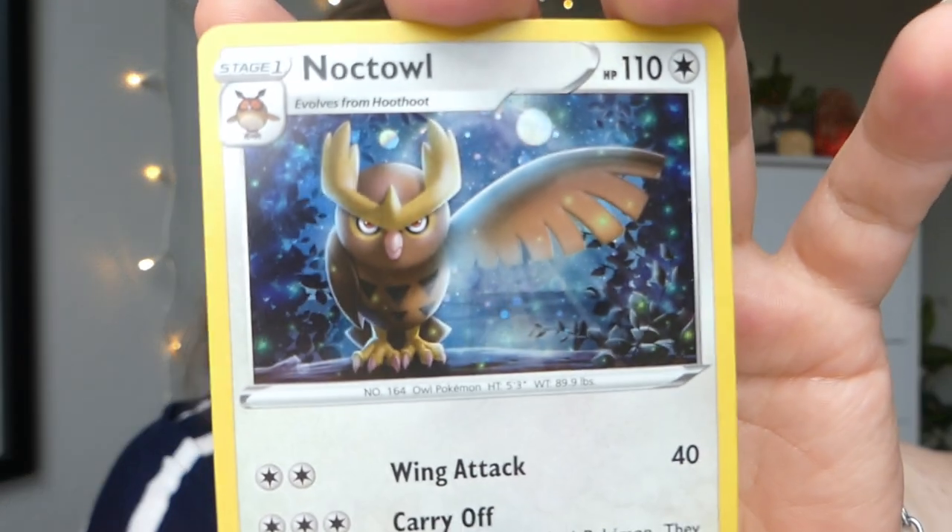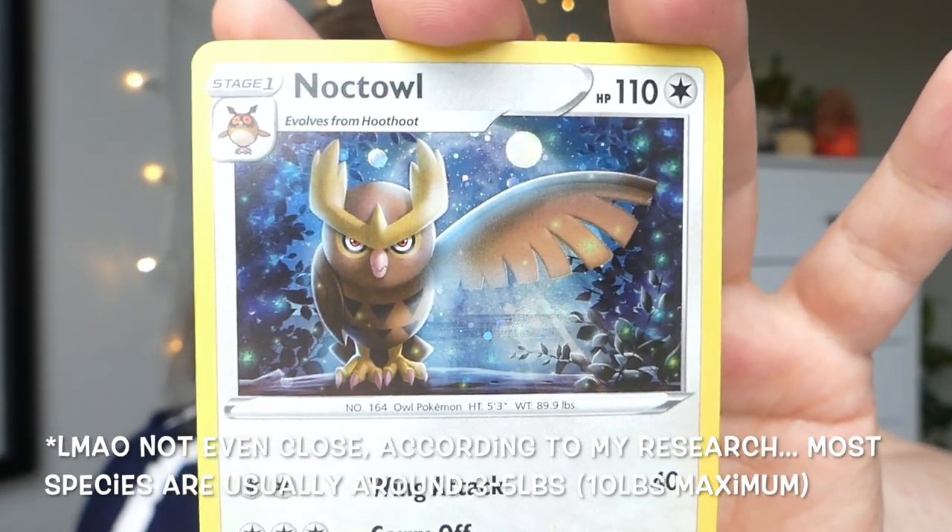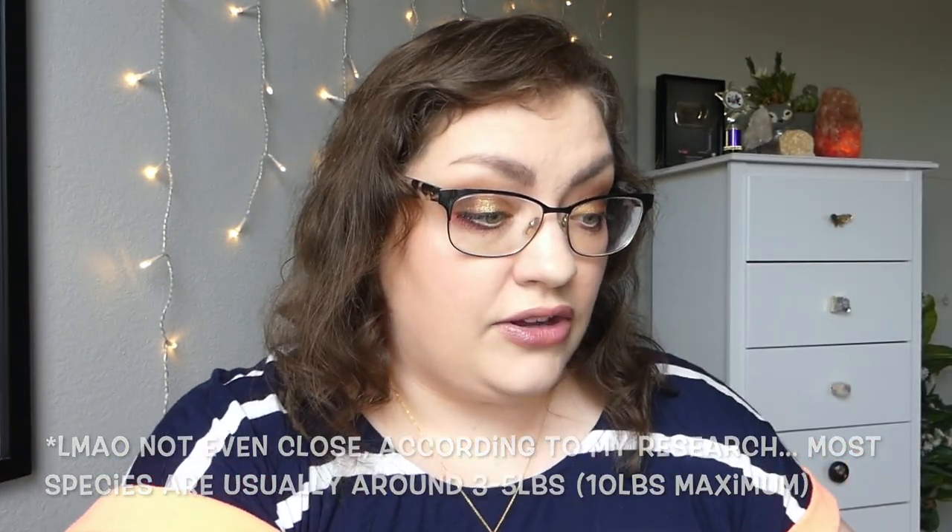We're just getting started — hope you guys are ready for a long video. Now let's get into these blister packs. Do you guys care that these videos are longer? I personally like longer videos so I can have them on in the background while doing dishes. We've got one of these little coins again — this Noctowl is really cool. I tried to find ones where the holo had a swirl, but I was only able to find that on the Eevee card. A 90-pound owl — can owls get that big in real life?